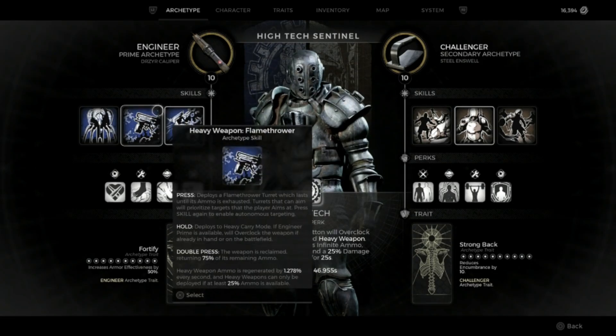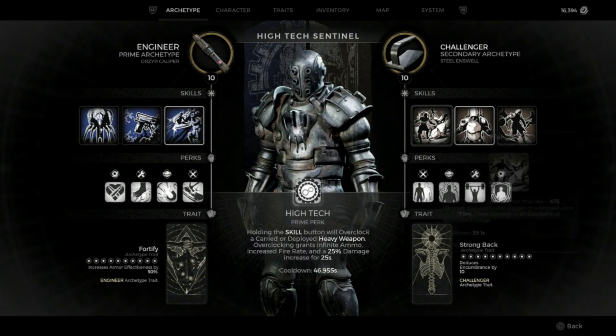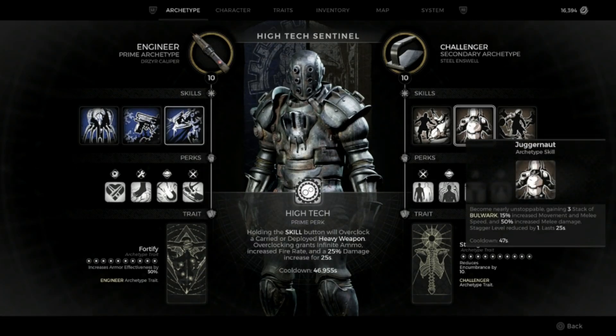On the Engineer side I prefer the Vulcan heavy weapon, it's just my favorite. For the Challenger skill we're using Juggernaut.